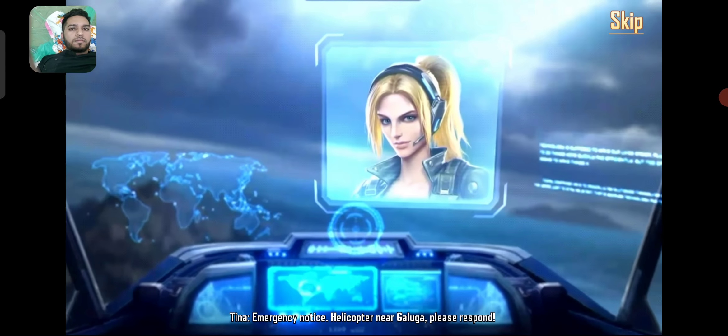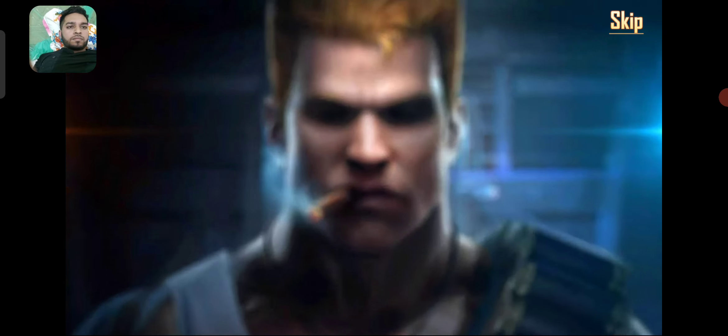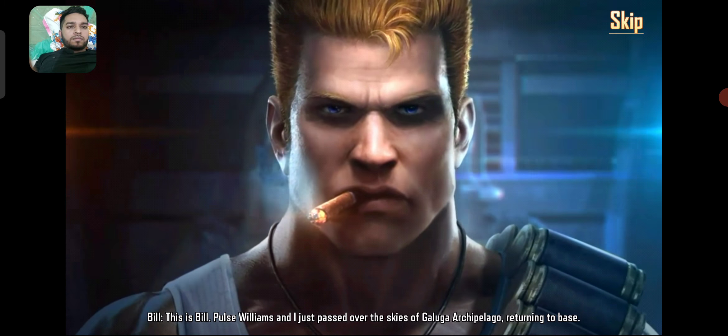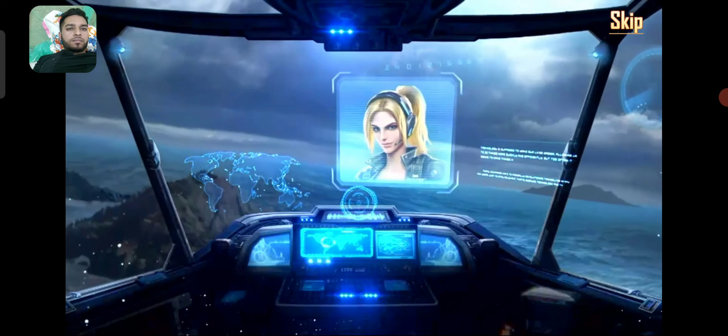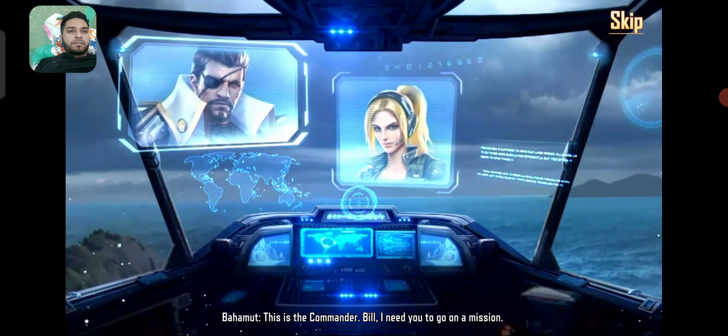Emergency notice: helicopter near Galuga, please respond. This is Bill — I just passed over the skies of Galuga, returning to base. This is the commander. Bill, I need you to go on a mission.